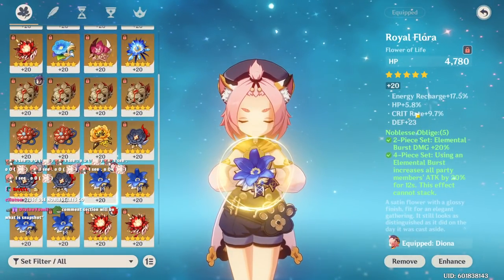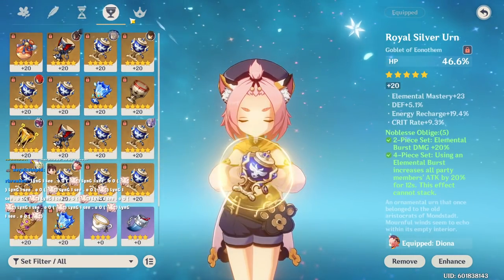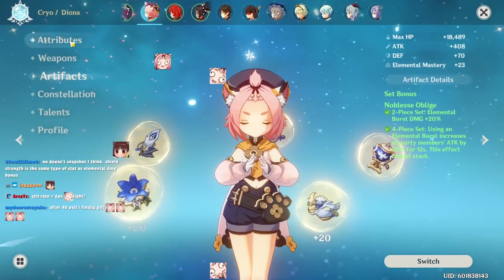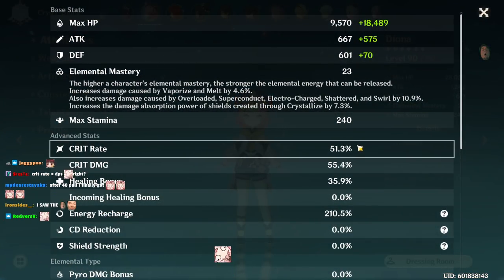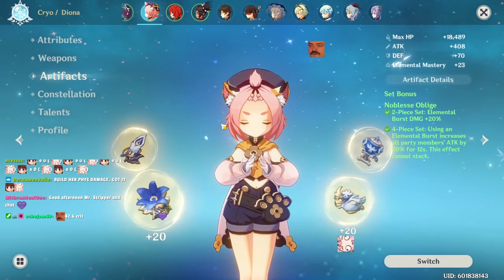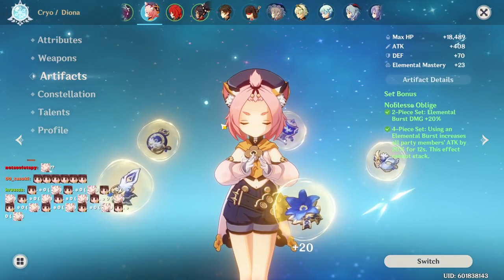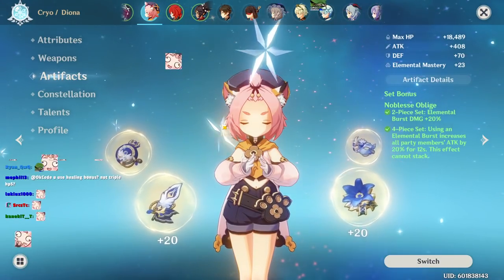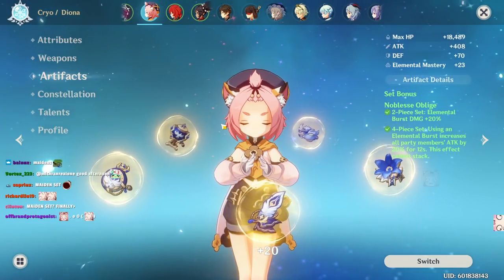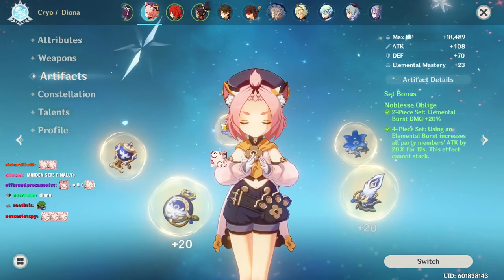For artifact stats I generally aim for crit rate, health, and energy recharge. With this build I get decent health, good crit rate, good healing bonus, and energy recharge to run Favonius Warbow. The other popular option is Maiden set for pure support Diona. In patch 1.5 when Diona is given for free, the Tenacity set will also be introduced — using two-piece Noblesse plus two-piece Maiden, or two-piece Tenacity plus two-piece Maiden, builds a solid pure defensive Diona.